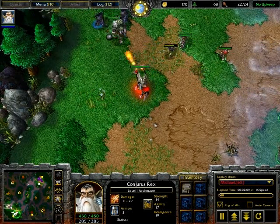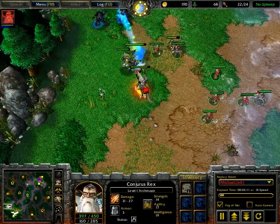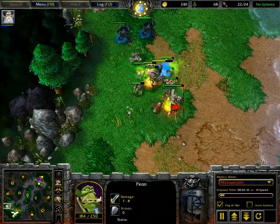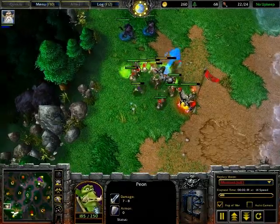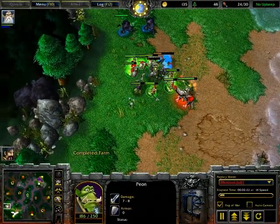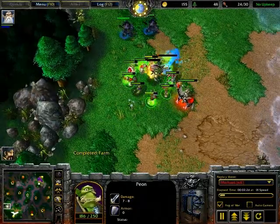He built part of a scout tower near Fly's base. Basically, you can use this for scouting — as you can see, you can get a glimpse of most of his base. Scout towers have the highest sight range out of any Orc building.